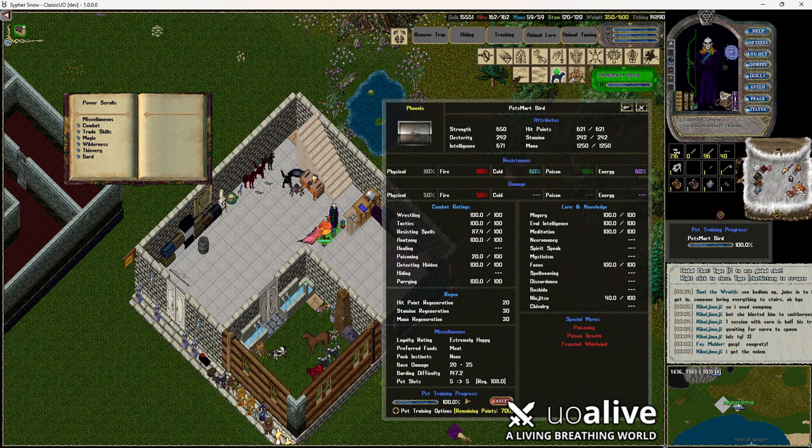First thing we're going to look at is poisoning and frenzied whirlwind. We only really need to pump up ninjutsu, meditation, focus, parry, anatomy, resisting spells, and tactics. Let's see what I've got available here.